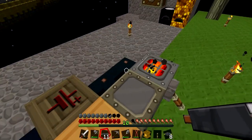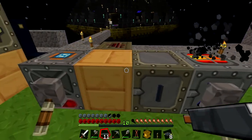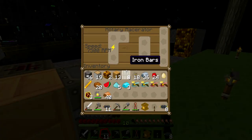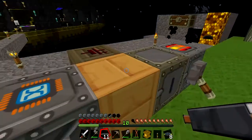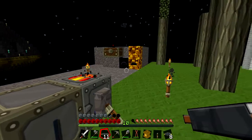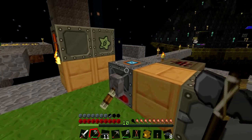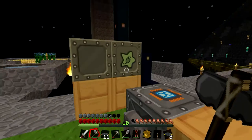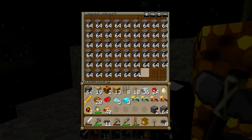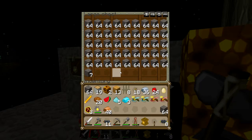The rotary macerator - there are actually two different versions of advanced machines. One version has the rotary macerator that can take 128 EU per tick. There's another version that can only take 32 EU per tick. I think the other one can go to 10,000 RPM and this one can only go to 7,500 RPM. The induction furnace from Industrial Craft 2 can take 64 EU per tick. Hopefully that explains it if you were confused like I was last episode.